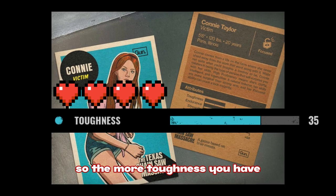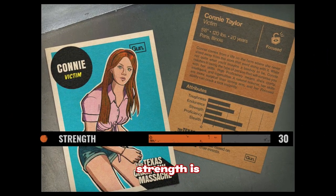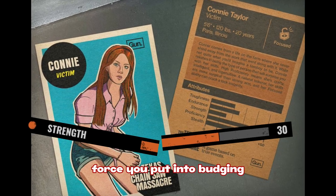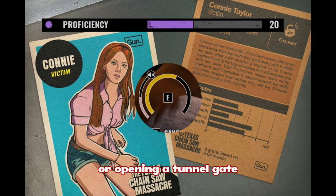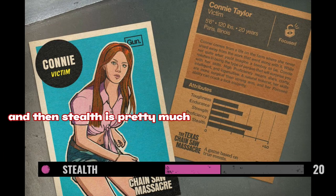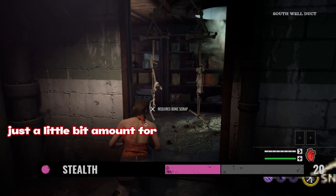Toughness is your health — the more toughness you have, the more health you have. Endurance is pretty much how much stamina you have. Strength is how much you can stun an enemy or how much force you put into budging a door open. Proficiency helps you with tasks that involve clicking, like lockpicking or opening a tunnel gate — literally anything that involves trying to complete an interaction.